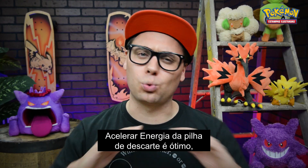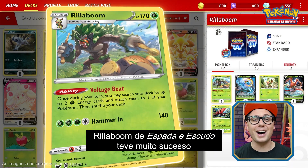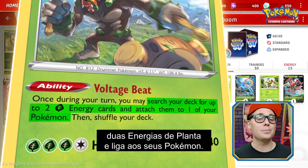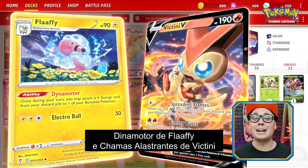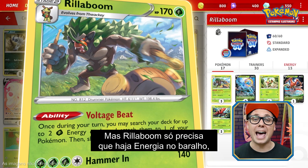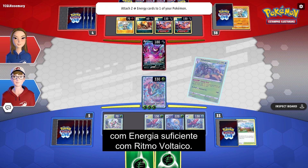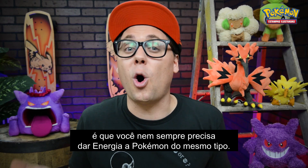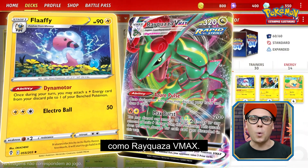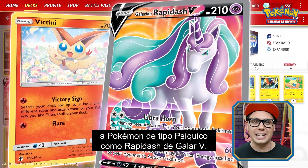Accelerating energy from the discard pile is great, but arguably the best form of energy acceleration is the kind that comes straight from the deck. Rillaboom from Sword and Shield has seen a lot of success in the Pokemon trading card game because of its Voltage Beat ability. Voltage Beat allows you to search your deck for two grass energy and attach them to your Pokemon — as easy as beating a drum. Both Flaffy's Dynamotor and Victini's Spreading Flames require you to have energy in the discard pile to work, but Rillaboom only requires that you have energy in your deck, which is almost always the case. With just one Rillaboom in play, it's pretty easy to get a couple of attackers powered up quickly. One of the coolest things about accelerating energy is that you don't always need to power up Pokemon of the same type — lightning-type Pokemon like Flaffy can be used to power up Dragon-type Pokemon like Rayquaza VMAX, and fire-type Pokemon like Victini can be used to accelerate energy onto Psychic-type Pokemon like Galarian Rapidash V.